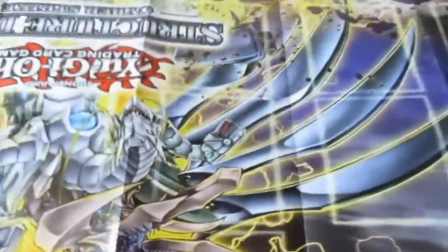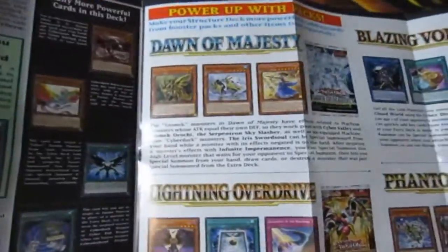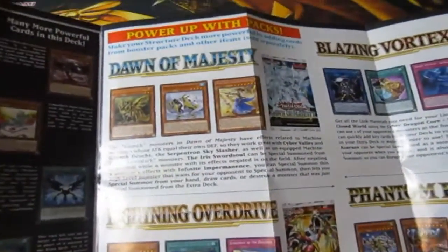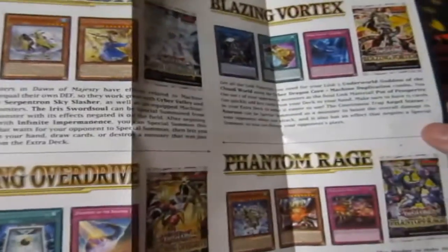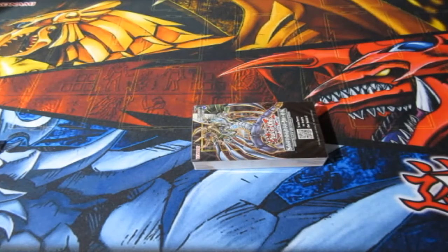You have yourself the awesome play mat as always — it's a shame it's upside down, but anyhow. The packs you need to make this deck even stronger, besides the Legendary Duelist sets, are Dawn of Majesty, Lightning Overdrive, Phantom Rage, and Blazing Vortex. Not bad cards, can't complain. Let's go ahead and open this up as the core itself without adding any cards to it.